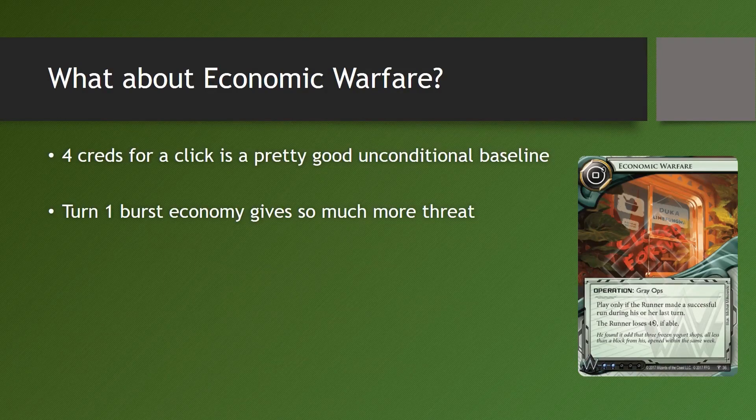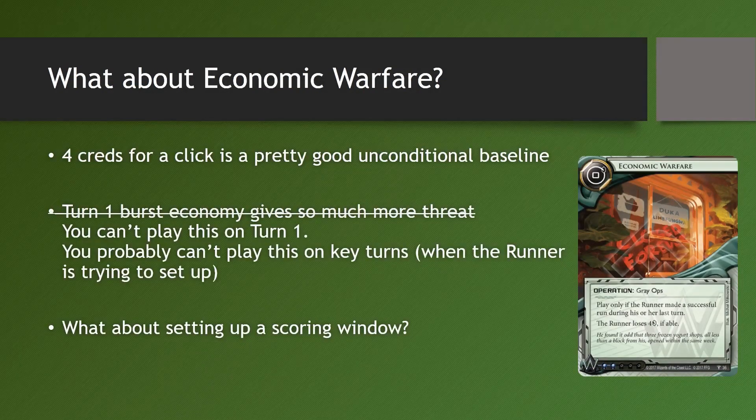This might lead you to think Economic Warfare is a similar auto-include — after all, it forces 4 credits away from the runner, hindering early setup and even denying Sure Gamble. But no, it doesn't do that. Economic Warfare cannot be played due to its restriction: it can only be played after the runner makes a run on the last turn, meaning you can't play it on turn 1 where it would give the most benefit. It's also in the Weyland faction, so if you're not Weyland, you're forking out 2 influence per copy — not very tantalizing. Economic Warfare is definitely not an auto-include; unlike Sure Gamble or Hedge Fund, you won't see it in every single Weyland deck. However, there are some decks that can use it better than others.